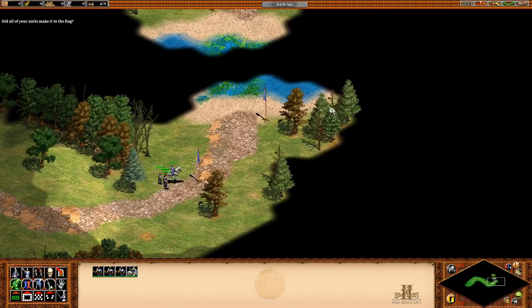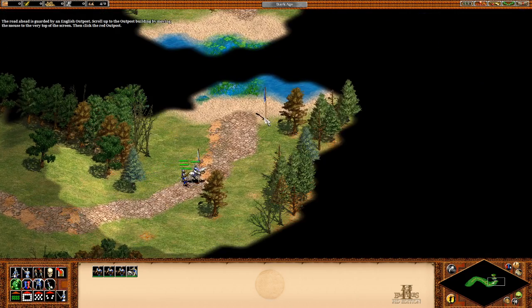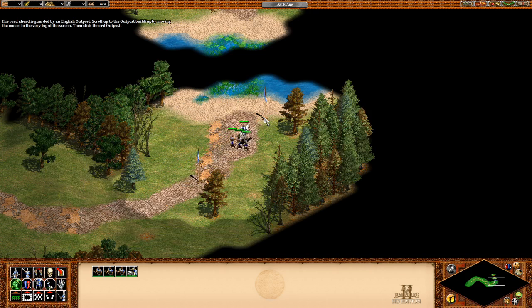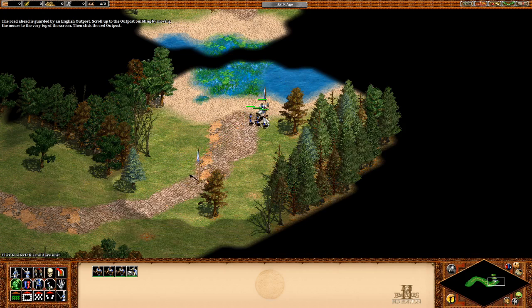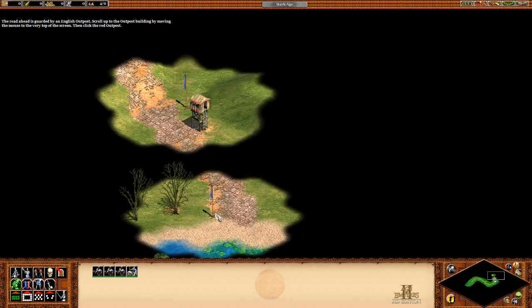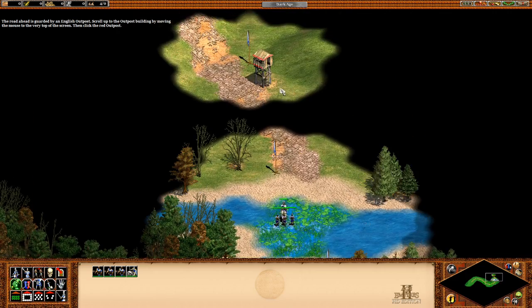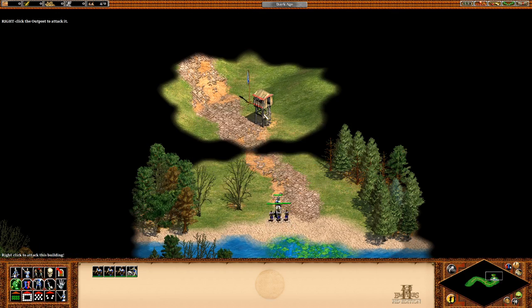Did all your units make it to the flag? The road ahead is guarded by an English outpost. Scroll up to the outpost building by moving the mouse to the very top of the screen. Then click the red outpost. Right-click the outpost to attack.